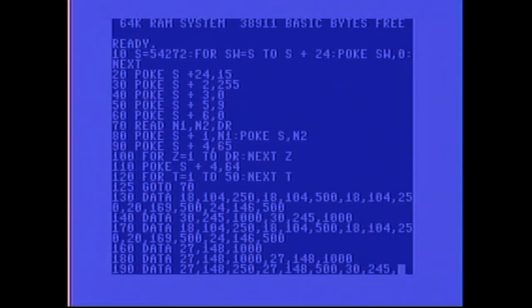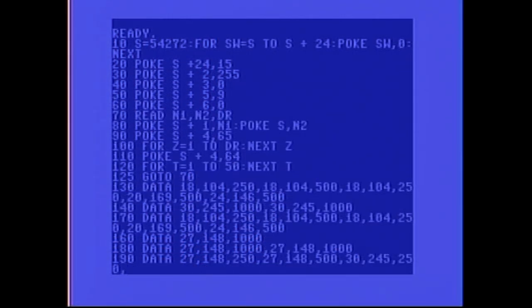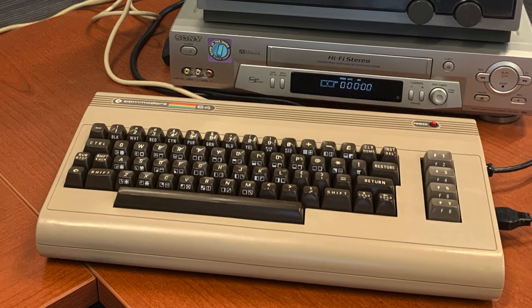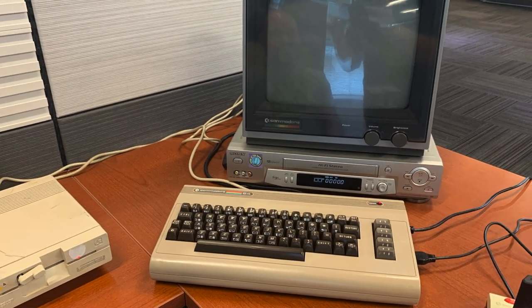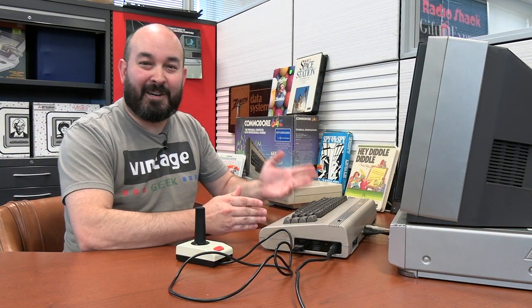Justin spent a lot of time with the Commodore 64 we have here. You may remember from the last video, I did an experiment with the sound portion of the C64 and unfortunately it did not work. Turns out that wasn't a programming issue — there was an issue with the chip on the board. With some swapping and moving around of parts, Justin was able to get our Commodore 64 fully functional again with sound as well as graphics, so we should be good to go for our software titles today.